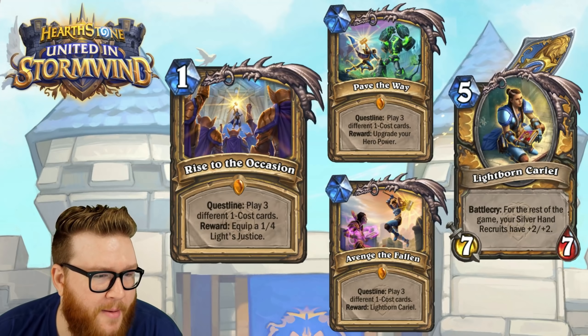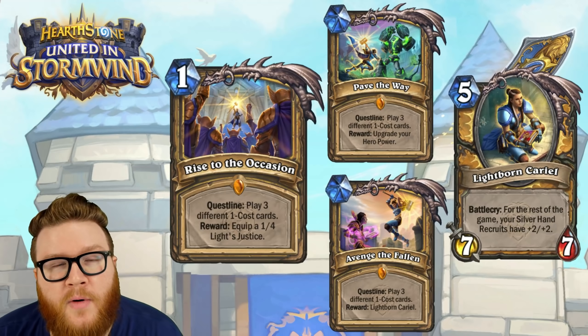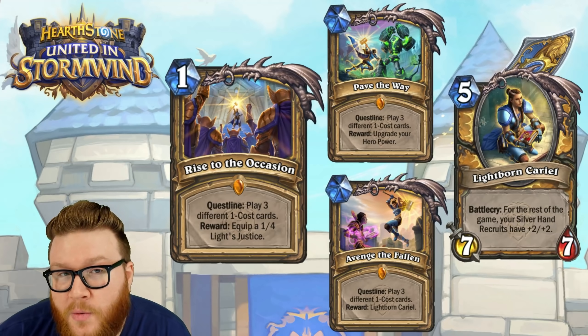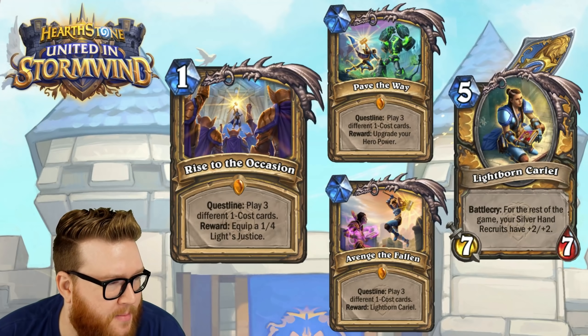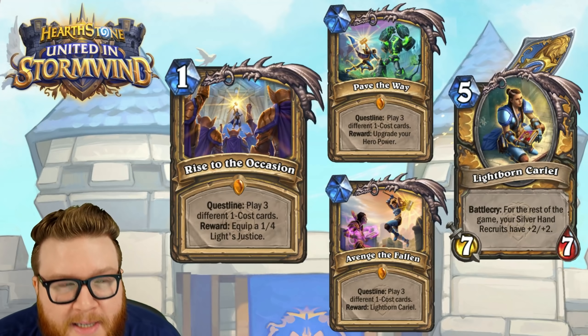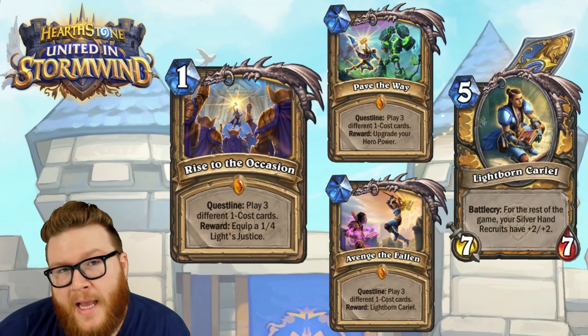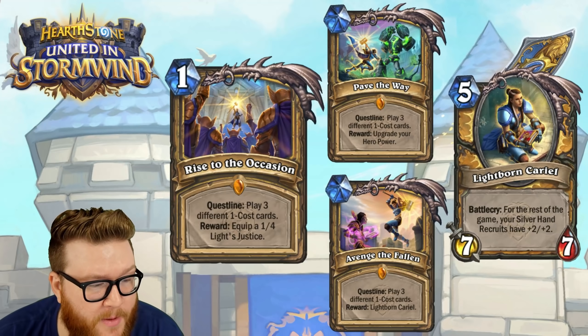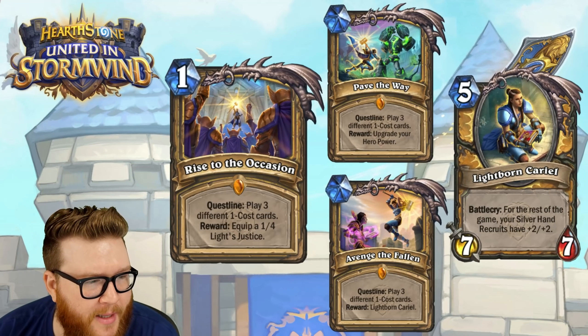So you might have to shift there a little bit. You've also got one-mana minions you could run, and First Day of School can generate some one-mana minions as well — there might be some logic for why that card exists setting this one up. Since those are added to hand, those would count as playing them, and it would be easy for them to be different too.